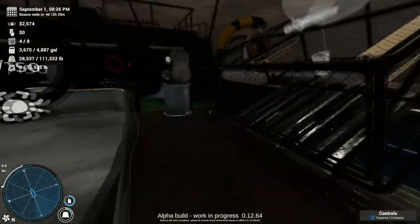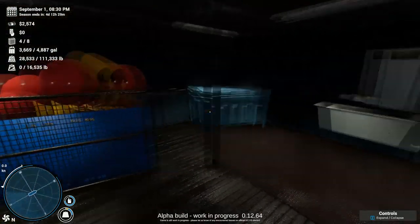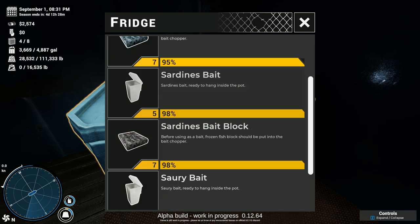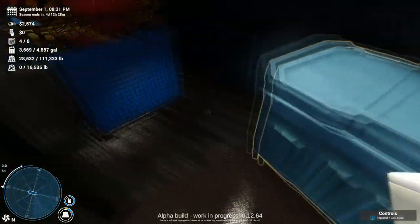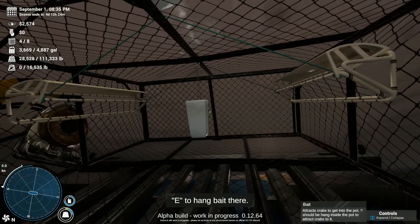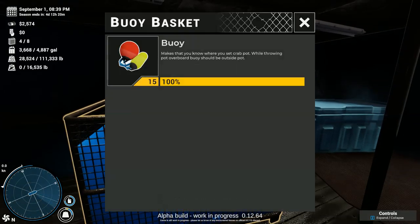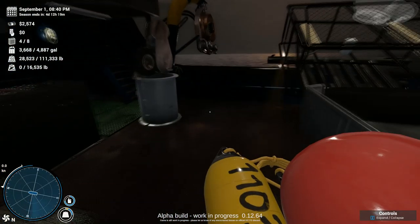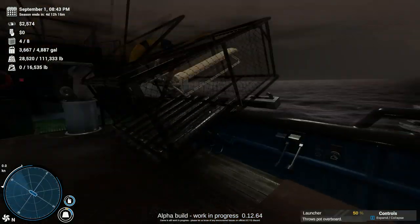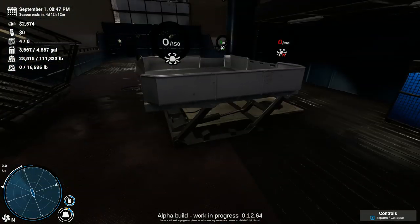We've got our first crab pot set up here. Now we open the door — smack ourselves in the face. The first thing we've got to do is bait it. Bait is kept over here in the fridge. Let's try the herring bait and see what it does. You have to crouch to get it set up in here, and you just hang it in there. That's got your bait. Stand back up. Then you come over here and get one of the buoys — got 15 of them so we're in good shape. Put the buoy up there and it went out into the water. Make sure you close the pot, otherwise you're not going to get any crabs — they'll just wander in and wander out.